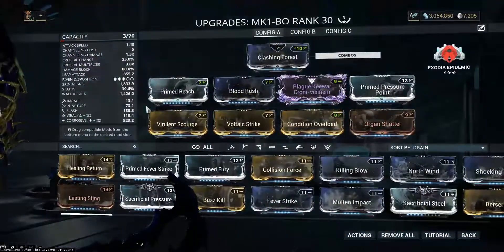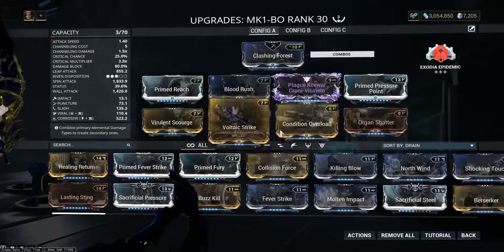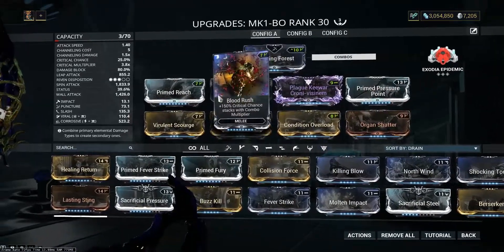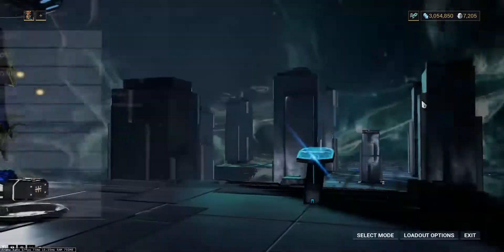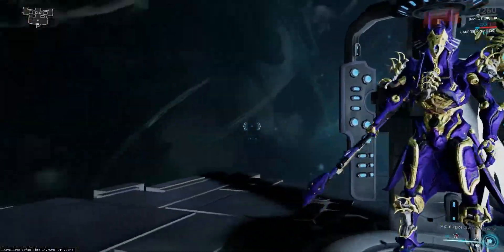Now let me show you the Critical Plague Keewar setup. I got a pretty sweet Riven for this, and you can drop in Drifting Contact if you do not have a combo duration Riven like this. You can also replace Organ Shatter for Berserker.